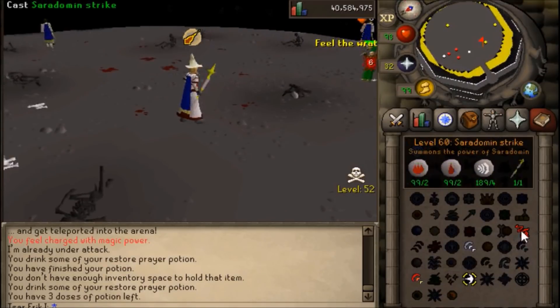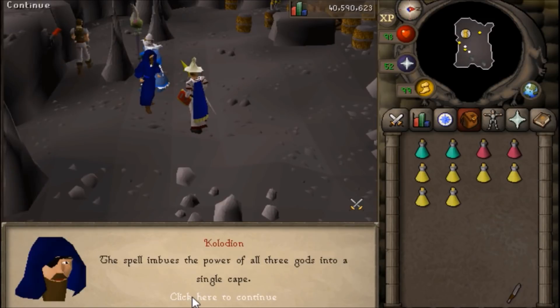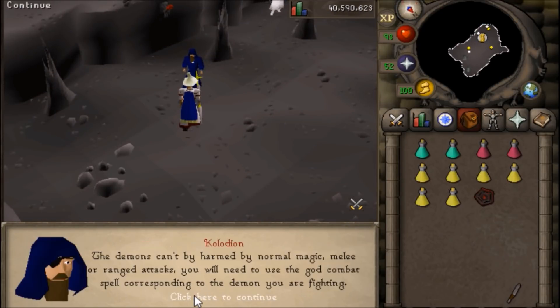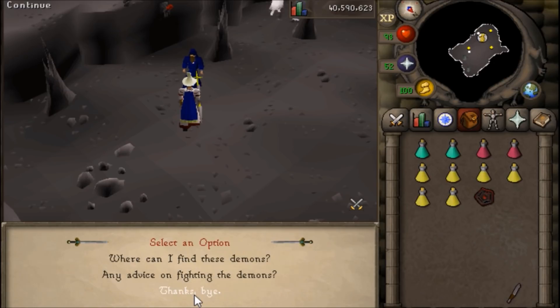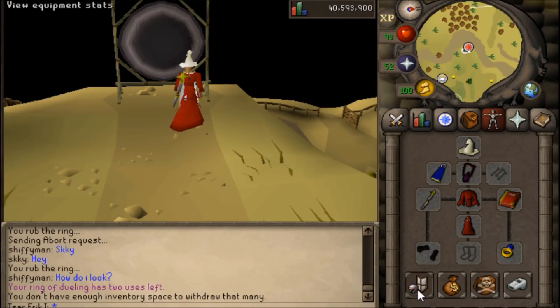Once you have completed 100 casts of each God Spell within the Mage Arena, you'll want to talk to Kolodian out here and he'll give you an Enchanted Symbol. This is used for finding the demons within the deep wilderness, and it works the same way as the Strange Device does for Master Clue Scrolls.